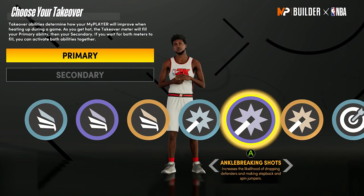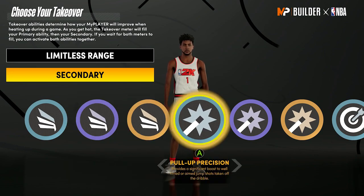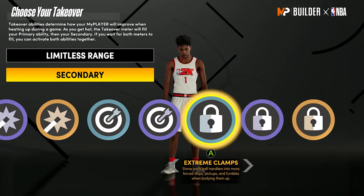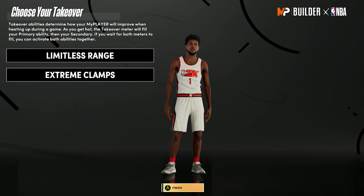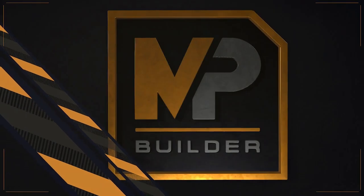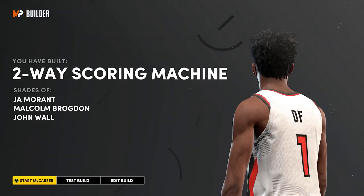For me, I'm going to go with Limitless Range as my primary takeover so I can shoot from deep. I was thinking about Contact Dunks for the other one, but I'm actually going to go with the Extreme Clamps takeover — if I give up the ball, it's going to be hard for you to score. So we're going to be like a two-way build that can shoot with a 95 three-pointer. We got a two-way scoring machine compared to Ja Morant and John Wall. The best ISO build in NBA 2K21.